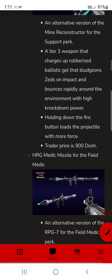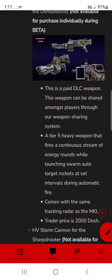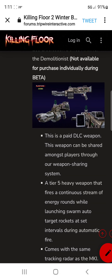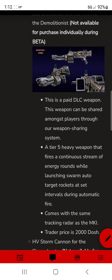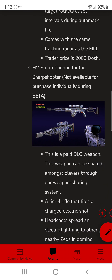Now we get into the good stuff — the Zed Eradication Device. This one's a paid weapon and I'm definitely going to buy it. It's a tier 5 heavy weapon with a continuous stream of energy rounds while also launching swarm auto-target rockets at set intervals during automatic fire. It's 2000 Dosh, looks and sounds really good — shooting energy rounds while a swarm of rockets also fires out periodically.